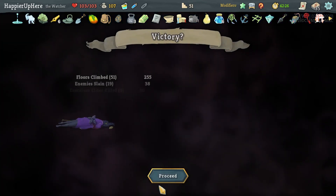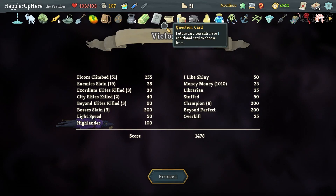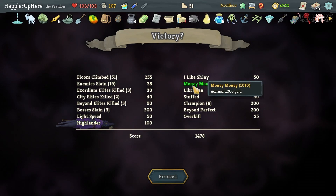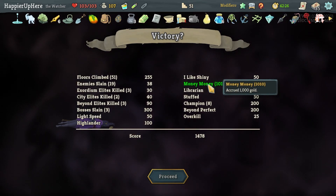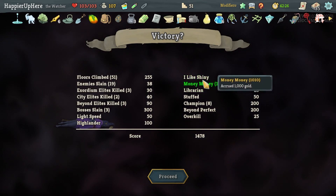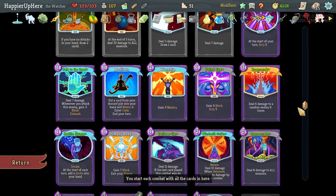1478 — that's a really good score! Out of all possible elites I perfected all of them — got Beyond Perfect, got Overkill. I got lucky with the Strawberry in the last shop. I went for Highland and I think that was the right idea. I used Wish in the fight before the last boss, which gave me enough gold to get the Money Money modifier — that's interesting. The only thing I might have gotten is Combo, but I didn't see a single Flurry of Blows or Weave the whole run.